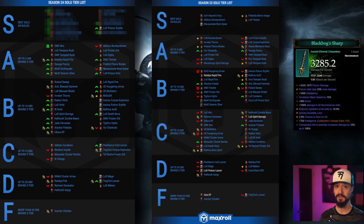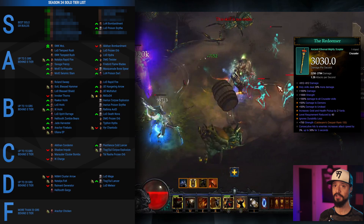First, we have the Necromancer's LOD Poison Scythe build. Thanks to the power of Black Bogs Sharp, this build that was already close to S tier manages to climb up into S tier. However, it won't make our top 10 list because even though it is one of the most powerful Necro builds and is the best Necromancer build for killing trash monsters in group play, it does require mastering the positioning of your simulacrums to maximize their damage and is thus very challenging to play — much more so than the other Necromancer build in our top 10 list.